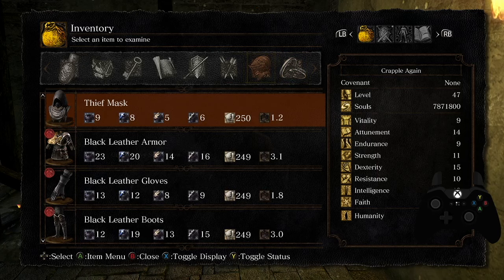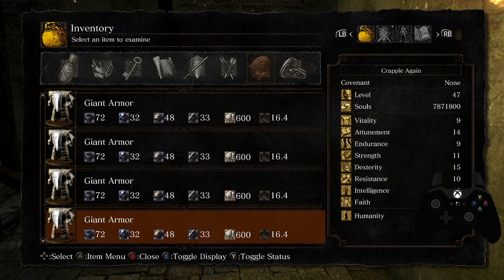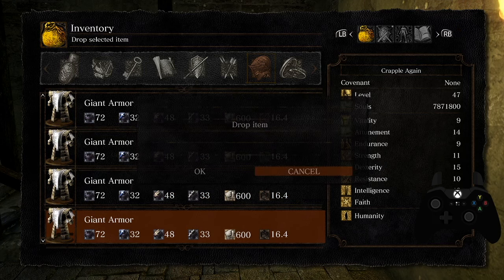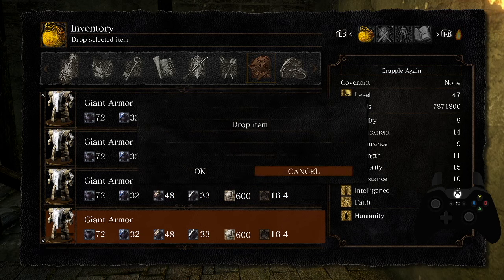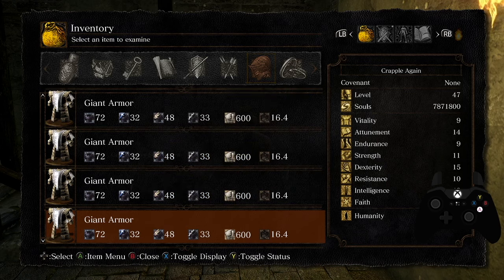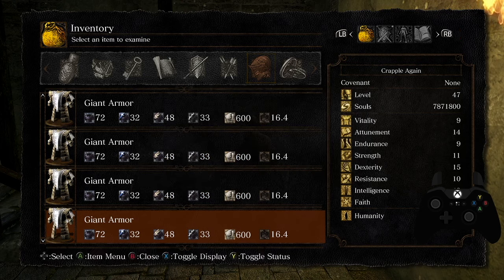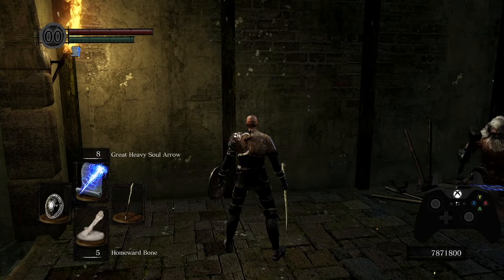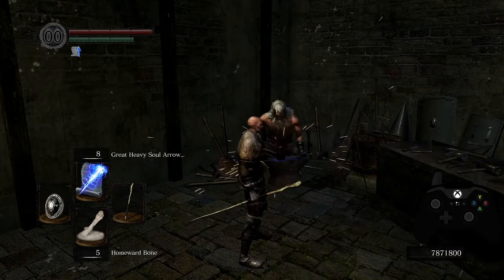Now I need to free up some inventory space by dropping some of this giant armor — enough so that I can pick up the Sistus without hitting the inventory weight limit again. Now if I go over here and pick this up, you'll see instead of picking up one, I picked up 243 Sistuses. And that's what's going to allow the negative quantity dupe.